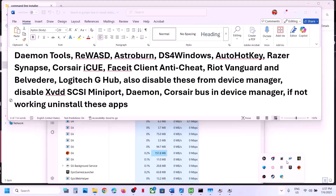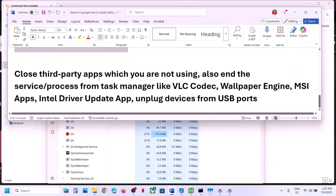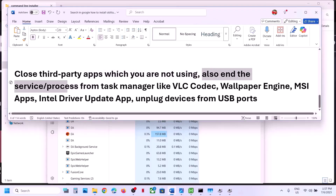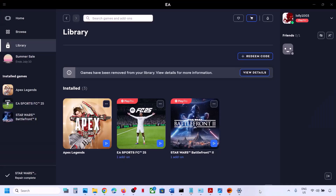Make sure no conflicting apps are running. Close any third-party applications like Logitech or others you are not using. End services and processes from Task Manager. If you have VLC codec, Wallpaper Engine, MSI apps, or Intel Driver Update running, close them. Unplug all external devices you are not using. One of the steps shown in this video should help fix the error. Thank you for your time – please like this video and subscribe to my channel.